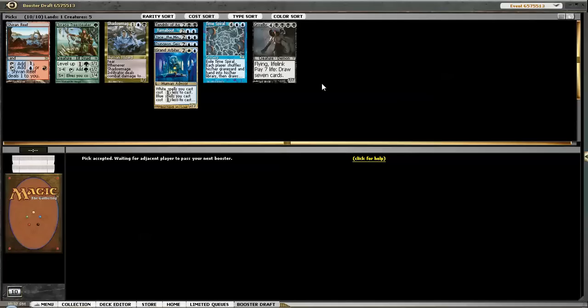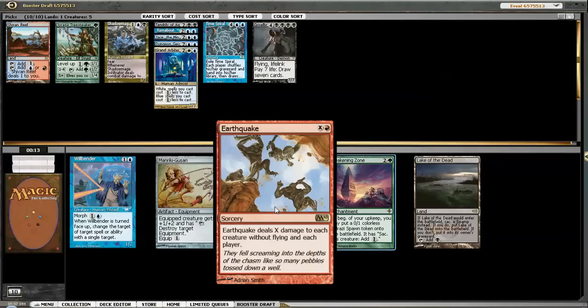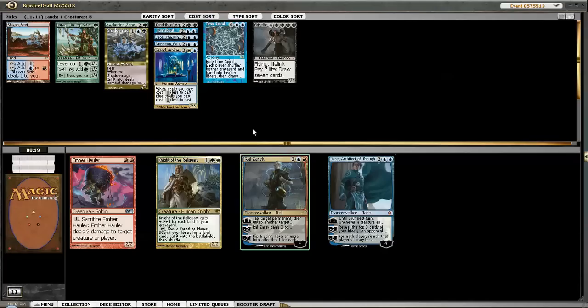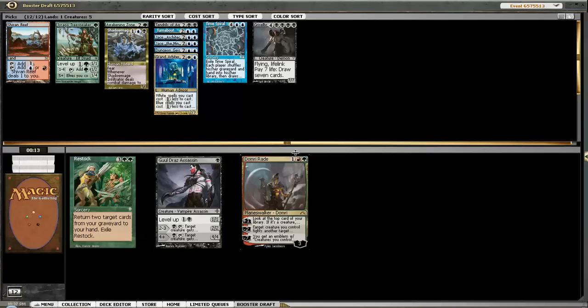Awakening Zone - more than playable in green-blue, better than Willbender I think. Earthquake is actually a very powerful card in cube. People underrate it a lot. You need the mana to back it up. People don't like Planeswalkers apparently - Planeswalkers are very good in cube. It seems like we're just gonna be a blue-green deck. Take out any fun cards and just go solid blue-green. I'm just gonna take this Dome Rerade away - it should not still be in here. Restock's also fine if you're playing green.